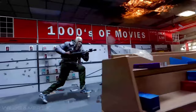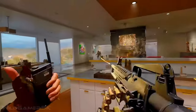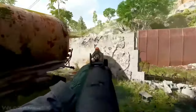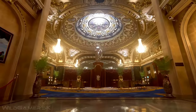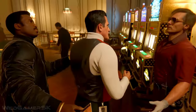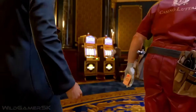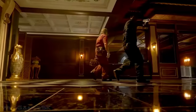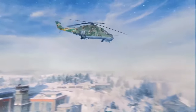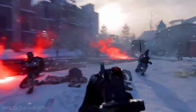Accessibility in gaming has been a hot topic lately, but few franchises have tackled it as boldly as Call of Duty Black Ops 6. With this new release, they didn't just add a feature or two — they overhauled how differently abled gamers can interact with one of the biggest first-person shooters on the planet. Today, we're diving into what makes these accessibility features revolutionary and why other games should be taking notes.